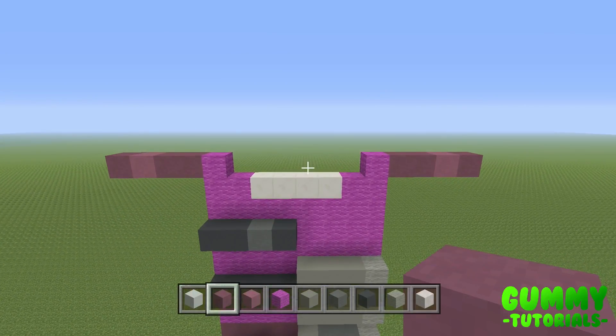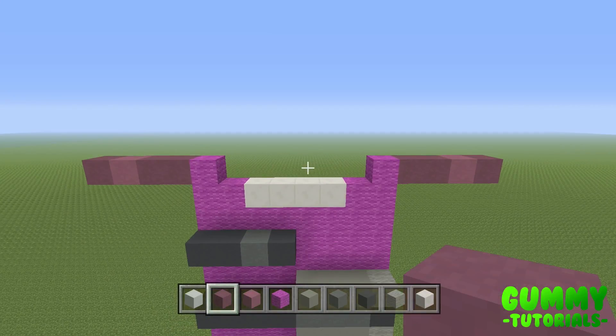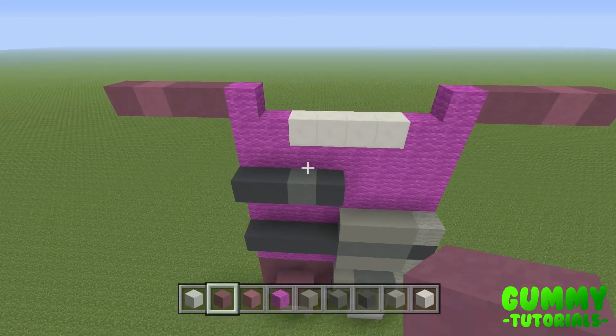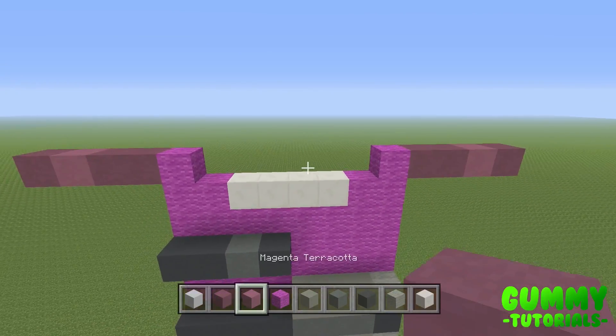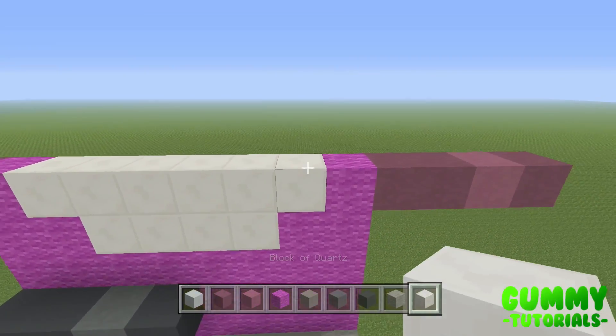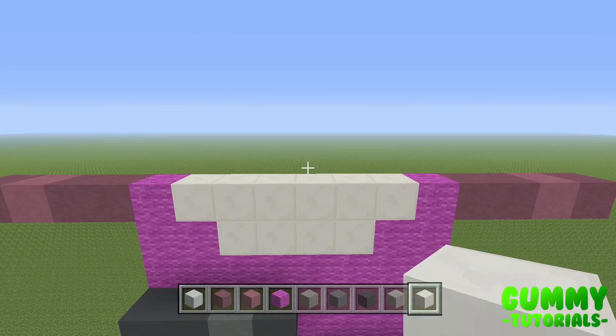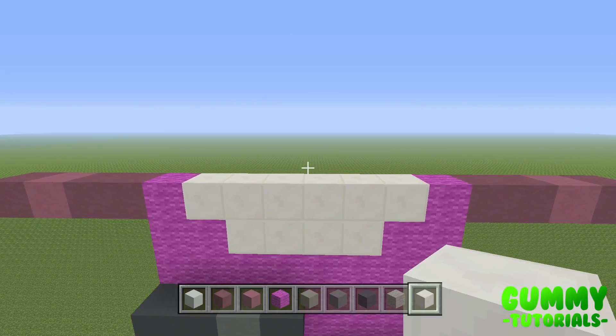This is just marking our hands — we're not going to worry about the arms for now, we'll come back to that later. It just saves time down the line. In between the magenta we just placed, we're going to place six blocks of quartz — this is the first layer of the body, first layer of 12. Let's continue layer by layer. For the second layer, we're going to place one gray concrete, one light gray concrete, four white concrete, one light gray, and one gray.